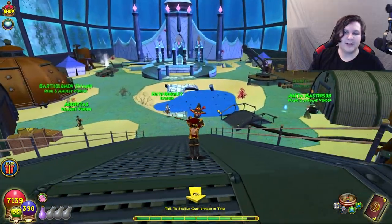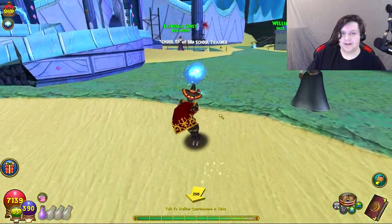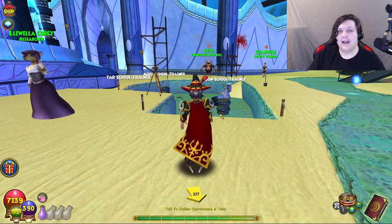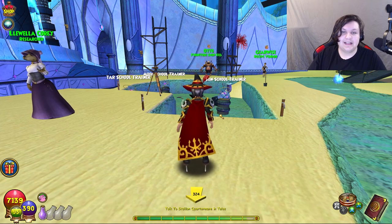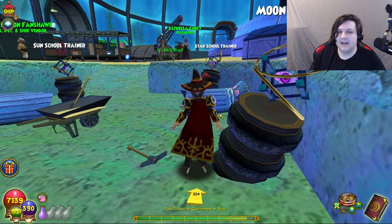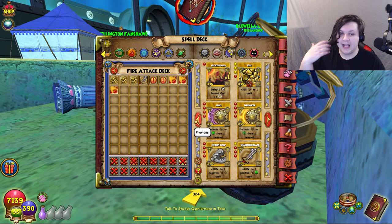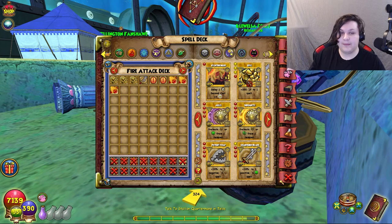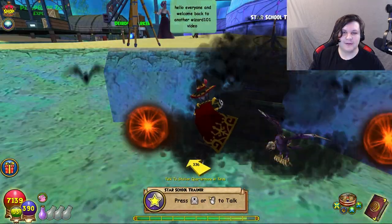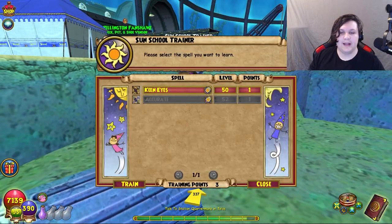Now we're getting into Astral Magic in Celestia, which is where you'll start using a lot of training points. Completely ignore the Moon school trainer — polymorphs are really bad. I only trained them for the Master of Shapes badge. For the Star school, I'd also recommend ignoring it for now. Focus on the Sun school.